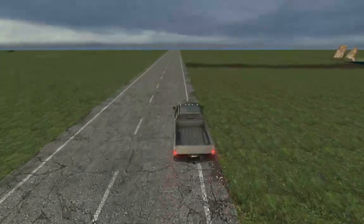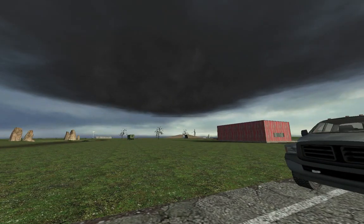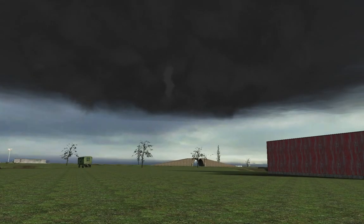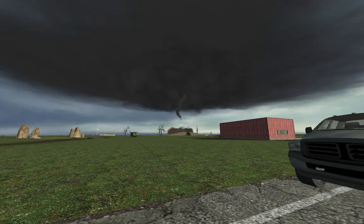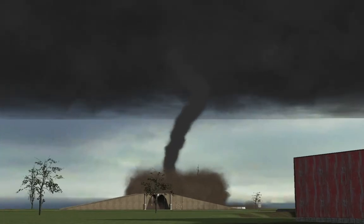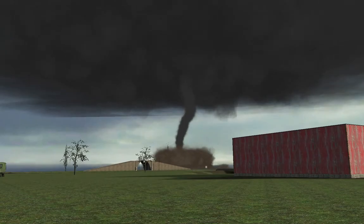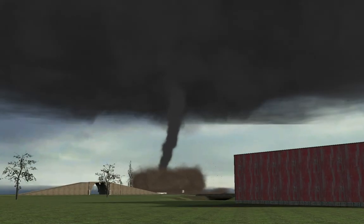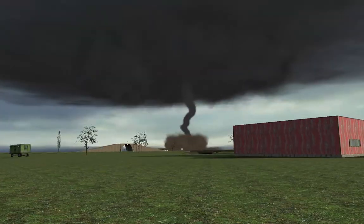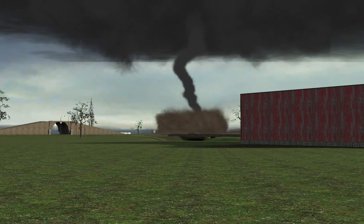Oh, we got a tornado. The map creator for this add-on is Kaden, so what Kaden should add is a tornado siren. And that is an EF zero. I heard the tornado particles are being improved, so this one won't look like that anymore — it's gonna look a lot better. I really don't like this one. It kinda looks weird, but I like the funnel — the funnel is the best part. The dirt cloud looks weird though.